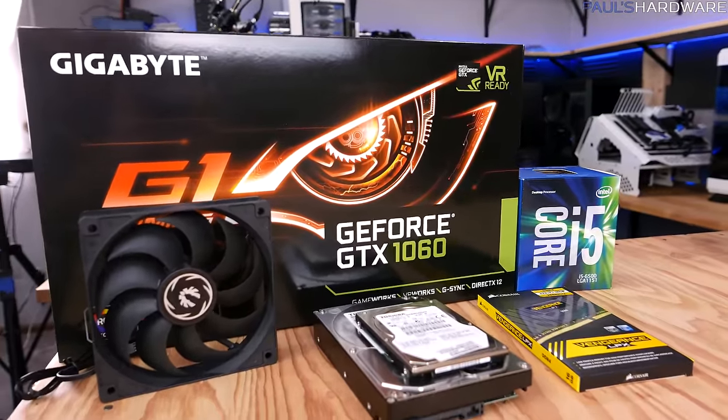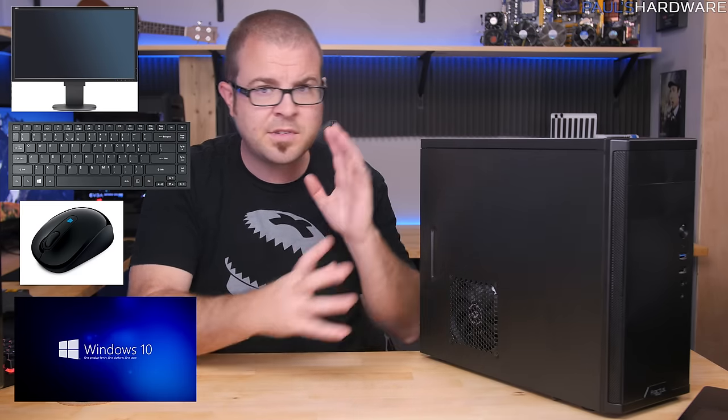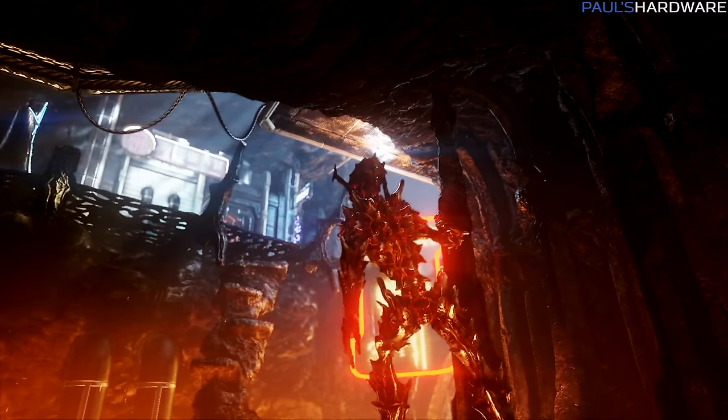The benchmarks are going to be run at 1920x1080, which I think is a very reasonable resolution for a system like this. The $750 system would be a great option for transitioning to 1440 resolution gameplay. Bear in mind that monitor, keyboard, mouse, and Windows license aren't included in the build cost. 3DMark Fire Strike Extreme is our first benchmark — a synthetic test that's a great way to compare system performance.